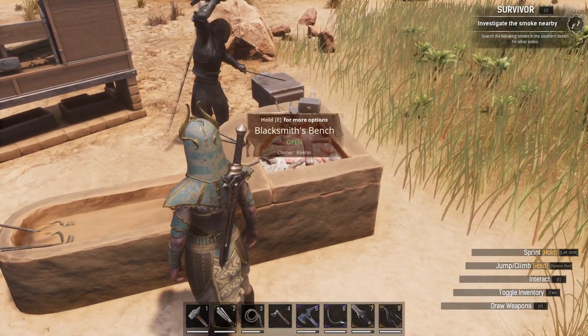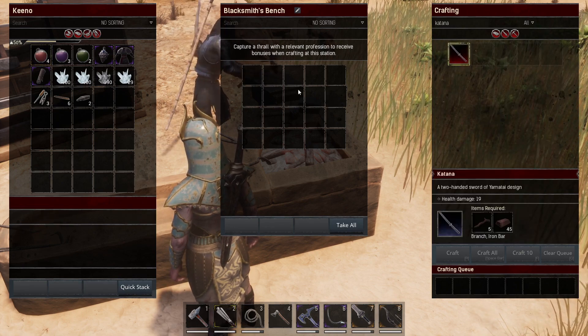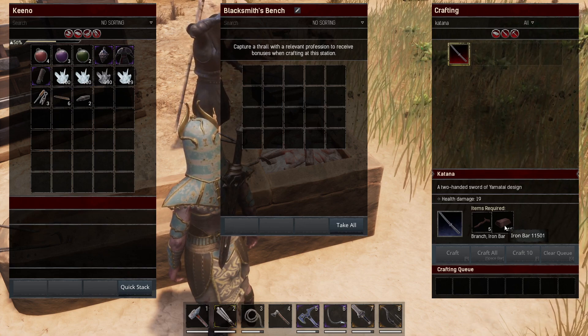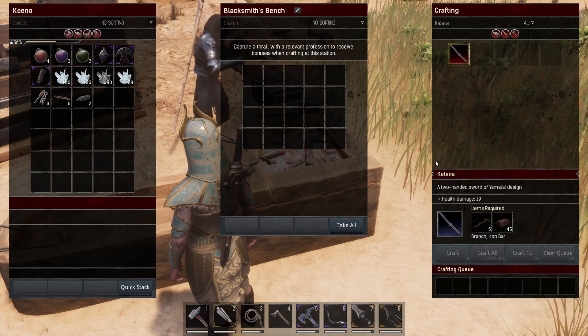We have our thrall here to help us. Interact with your blacksmith's bench, search for the katana, and once you have put the right materials in — so for us it's 45 iron bars and 5 branches — you can craft your very own katana.